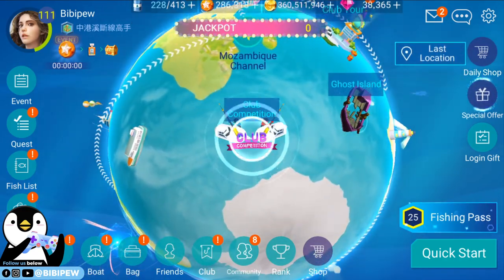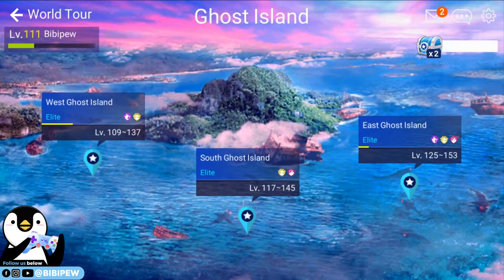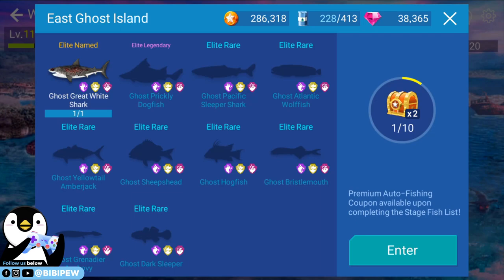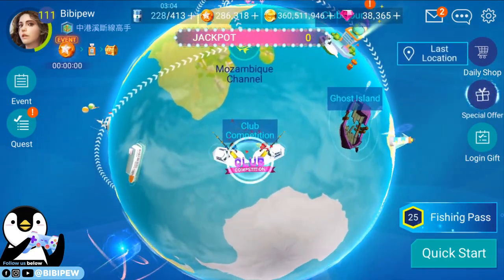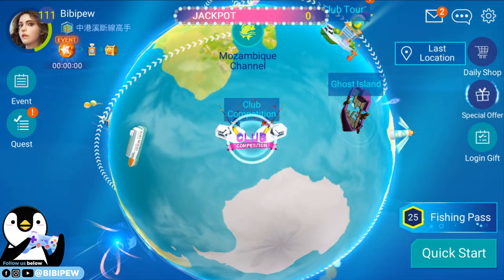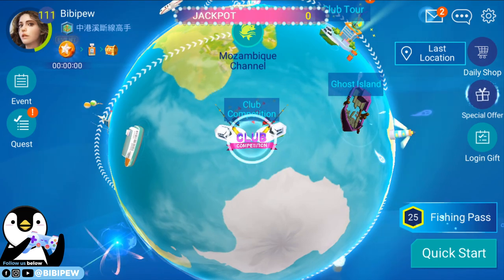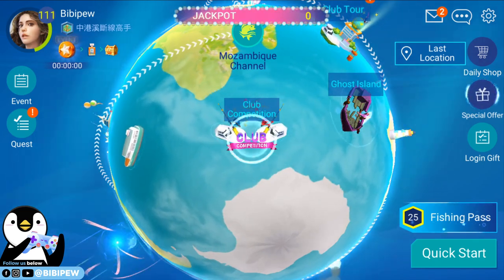So guys, you can just update the game and you'll be able to find the Club Competition below — Mozambique Channel, just beside Ghost Island. Ghost Island — there is no new fish there. So this is the new update for today. I hope you like this video — like and comment what you think about this new update, and I'll see you in the next video. Bye bye!